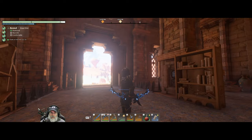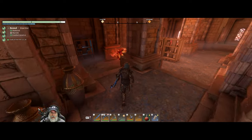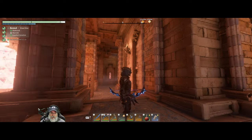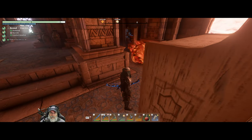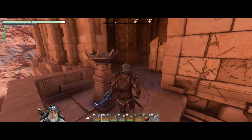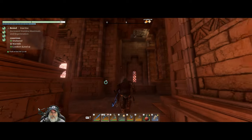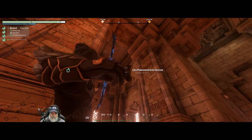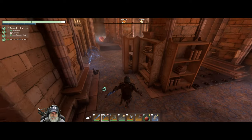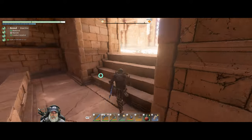Looks like we have a fourth button. There's a shock trap behind that bookshelf that the fourth one triggers. I think it might be out here — nope. There it is. That releases the shock trap. Now we're in the central section. Let's continue working our way up.